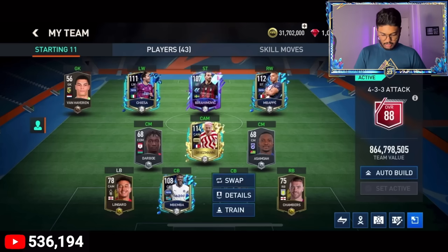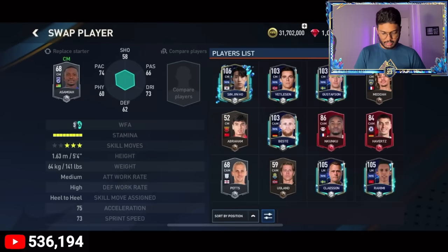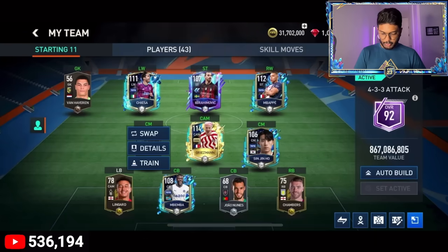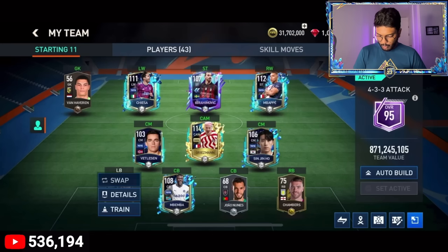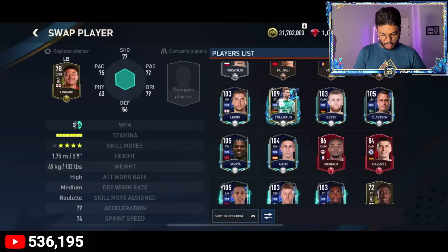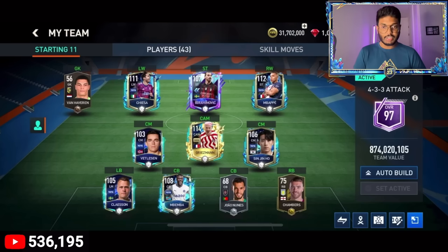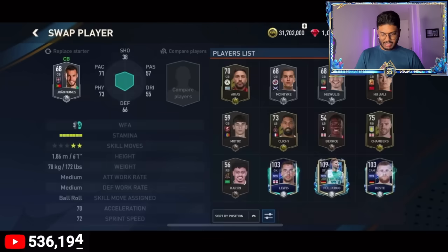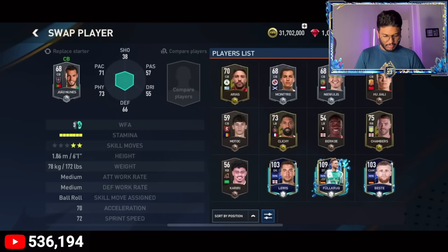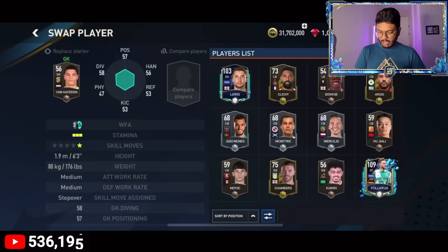Let's replace Pulisic with Kiesza in the attack - looking good so far. Center back Mbemba is here. We haven't packed any other center backs, so Sinjin Ho goes to right center mid. Left center mid gets another player, and left back gets filled. The team is shaping up quite decently for our first 15,000 FIFA points spent. Right back gets Garcia for now until we find a better center back.